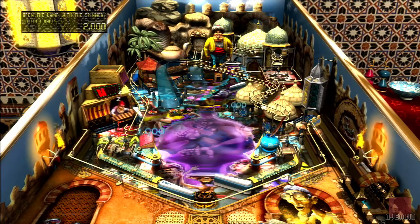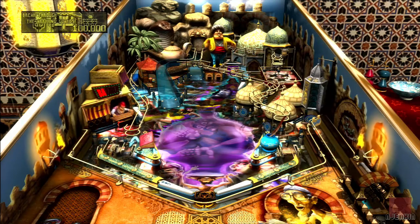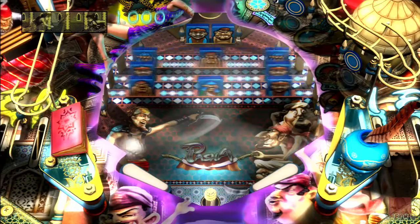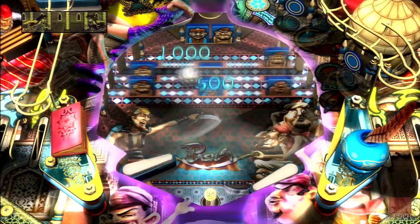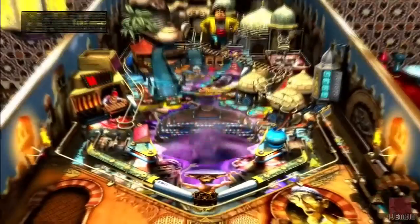We've got one ramp slightly to the left. There's a couple of ramps here beside the guard. The idea is you have to take out all these primary guards and hit those two guards at the top. But the flippers aren't very big there and we didn't do it.